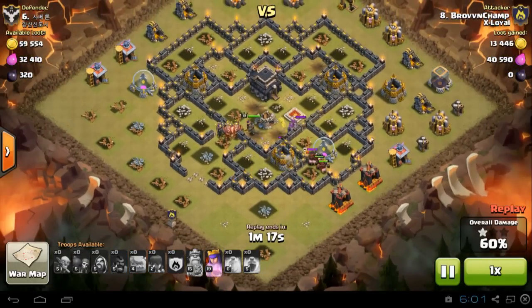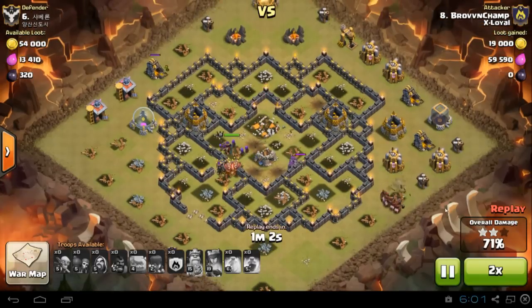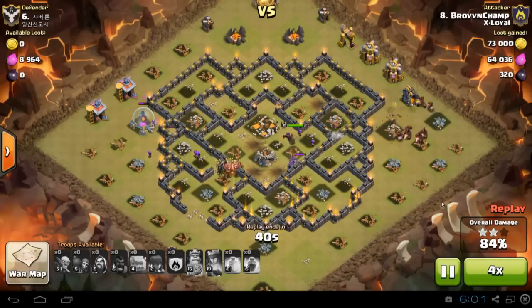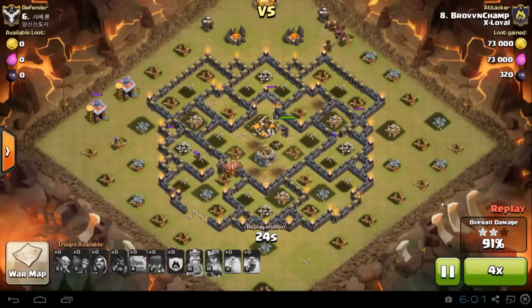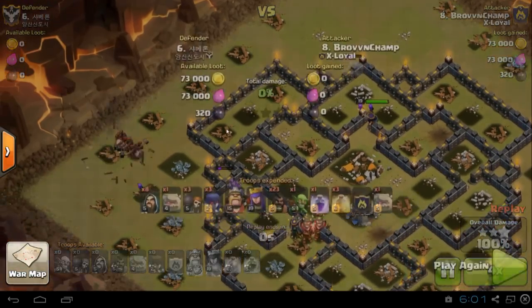So without those Hogs at the end there, he probably wouldn't have had time to clear the rest of the structures to make the time. But this is a good raid — it's a really well executed raid by Brovinchamp, and a good 3-star. Probably something that I couldn't have done when I was Town Hall Nine, but my clan has really well developed their skills in all these attack strategies that perform a 3-star.